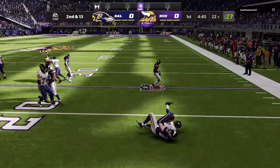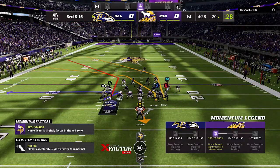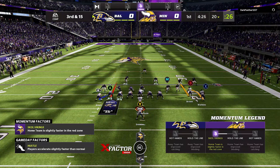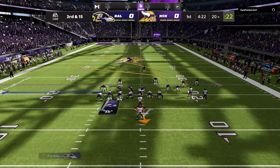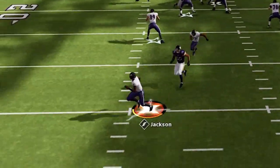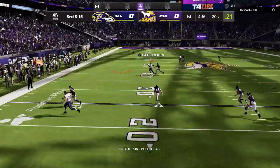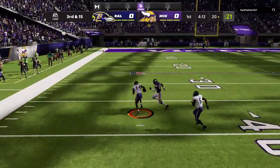On the next play I try the speed option and once again Harrison Smith is just making plays — two plays that don't work out and we're back to third and 15. I'm running a hurry-up though because he's in man coverage and I want to keep him there since these are very good man routes. He must be running man zero because I'm under immediate pressure, but I roll out, hit the crosser, and we almost score.